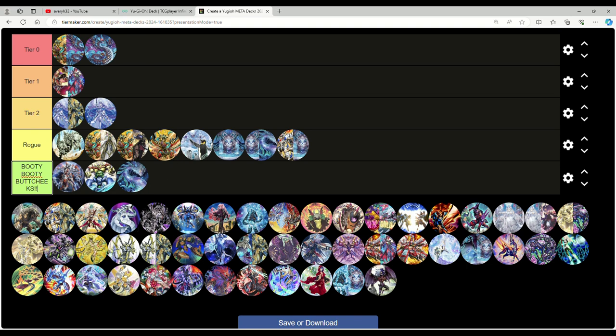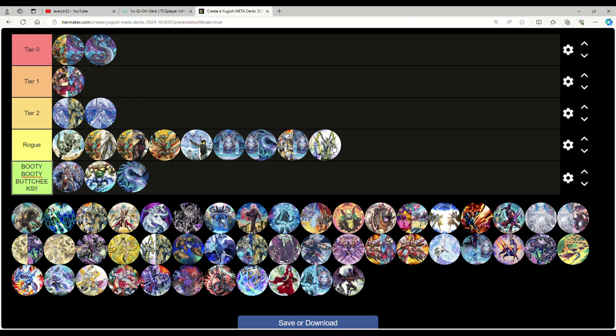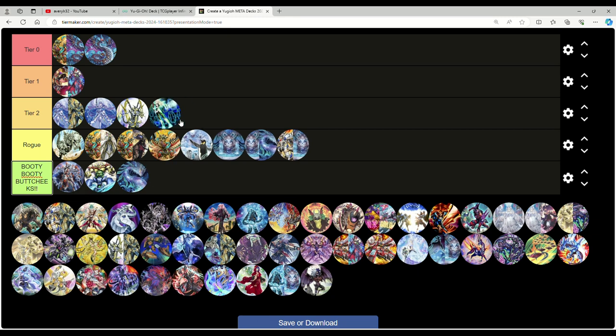Harpie's Feather Duster is now at three, and Engage is at three. Is Sky Striker Orcust going to be a thing again? I'll go out on a limb and say tier two, same with Orcust, since Sky Striker and Orcust from TOSS format are tied hand in hand. Keep in mind Colossus is back at one. I don't think it'll take the meta by storm, but tier two isn't far-fetched. It'll be interesting to see what TOSS format cards from 2019 can do.